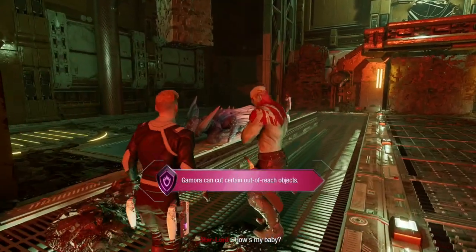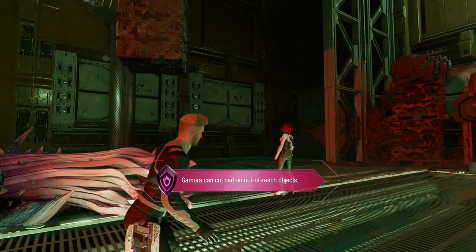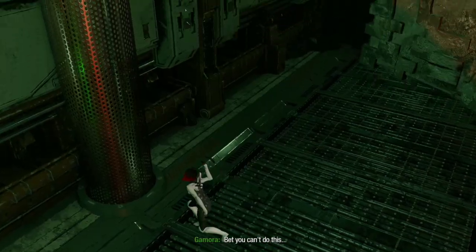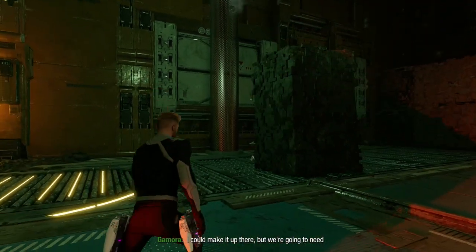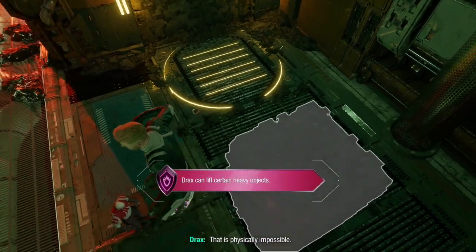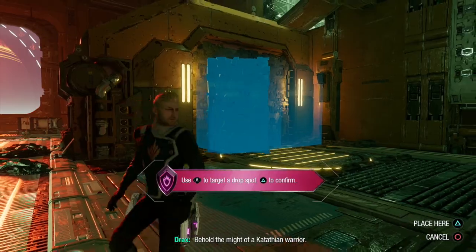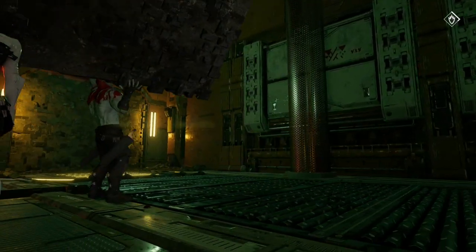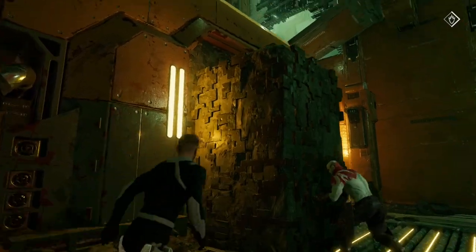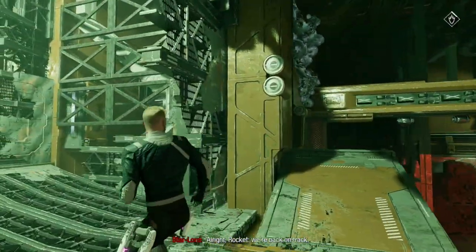I parked the Milano near the last thumper spot. Gamora can do acrobatic stuff — look at her go! Drax can move heavy objects. We want him to put that there — okay, I got it. Now we can move upwards.